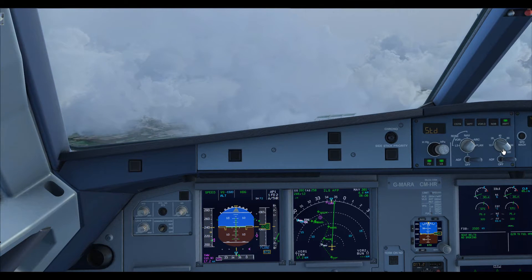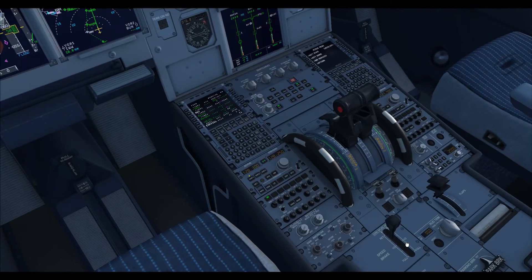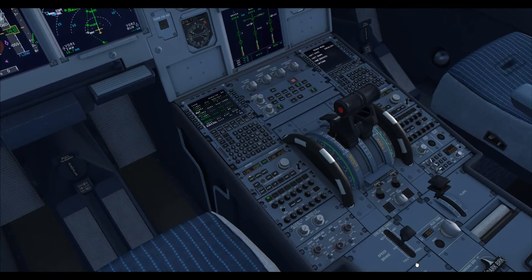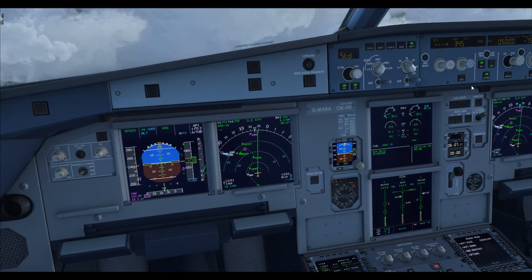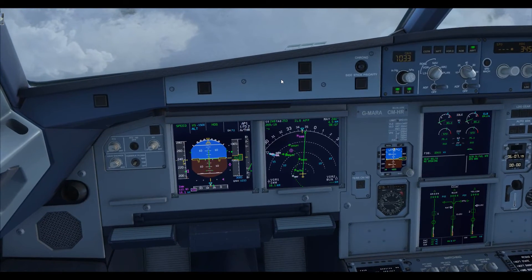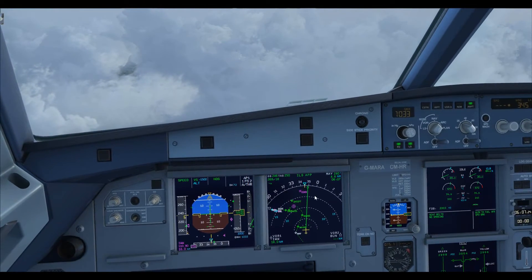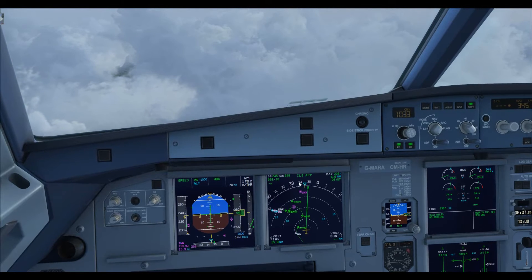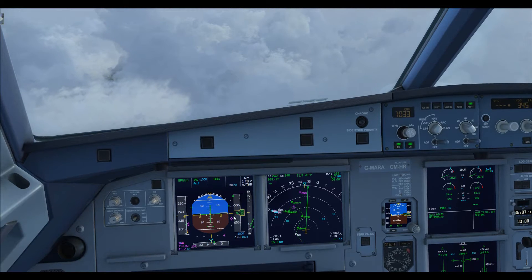Do we want to use some speedbrake to slow down? Yes — I'll put half of it out and see how that copes. There we go, nice reduction — slow but steady. We can drop down to 3,000 feet now. We can also set the QNH to 1033. As soon as we hit Flap 1 speed or green dot speed, we'll take Flap 1.